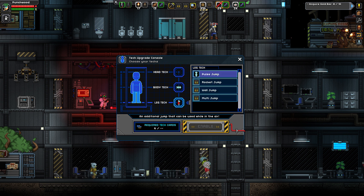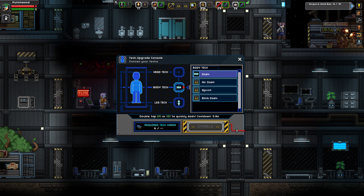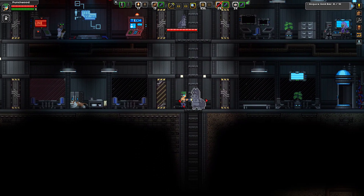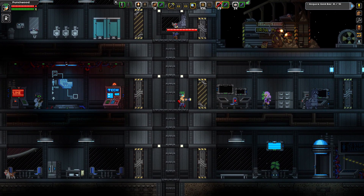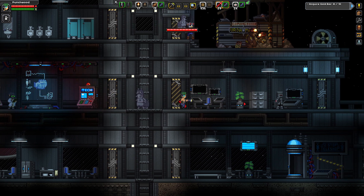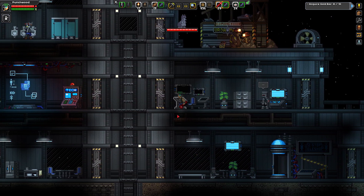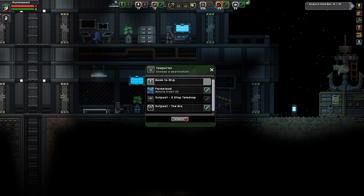We got the leg tech now - wait, we can't upgrade yet? Oh, he gave us the pulse jump for free and the body tech for free as well. The head tech is going to require the gold. Oh no - look who it is, it's Maggot Man! It's so nice to see you again. 'Dead men have no tails.' Yeah I've heard that joke before. Are you hacking into the system? I'm turning that right back on - you better watch that, Maggot Man. I don't trust him - the guy with the 20 feet.